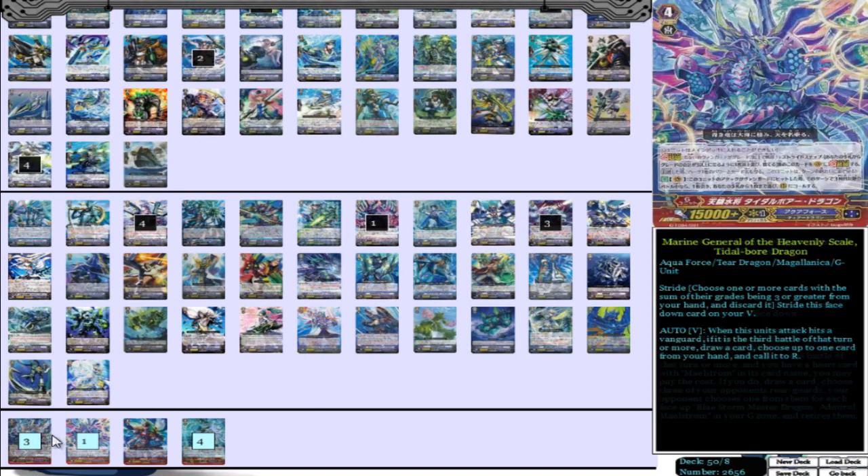Then we have 1 Marine General of the Heavenly Scale Tidal Board Dragon — the standard tech unit. You don't have to play this card if you don't want to. You don't need more than 3 of the Maelstrom, especially because normally you'll stride into Lambros after using Maelstrom once, maybe twice. This card is just helpful to add a little more pressure if you want to, and it's helpful for different situations. It's up to you whether or not you want to put this card in.